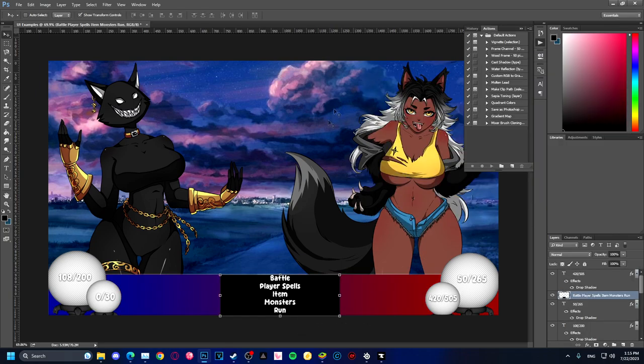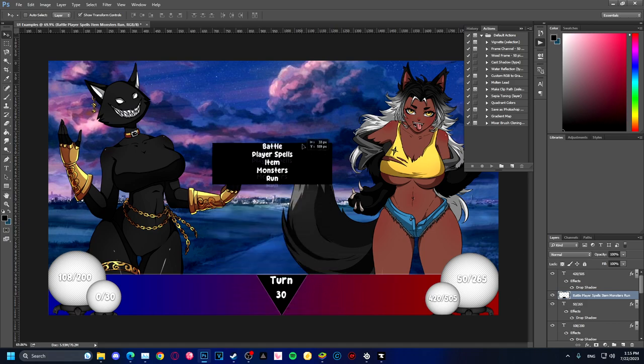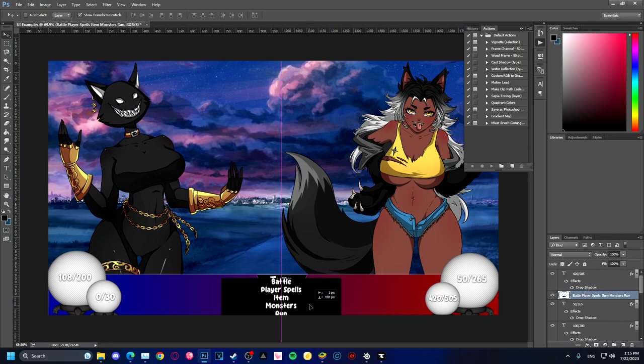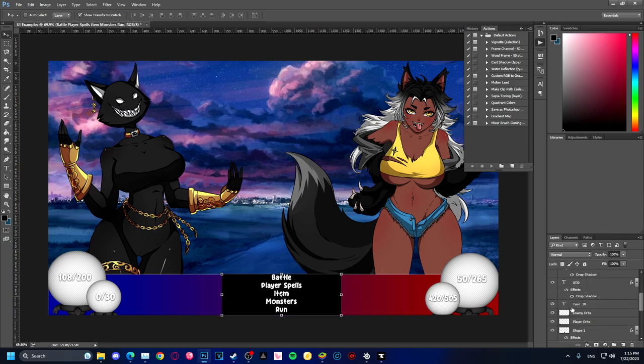Okay, so either I can do this, or I could have done something like this — just put it over the timer and everything, we could just click on there. Or I could put this down here where I had it.